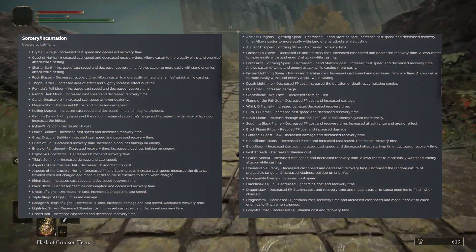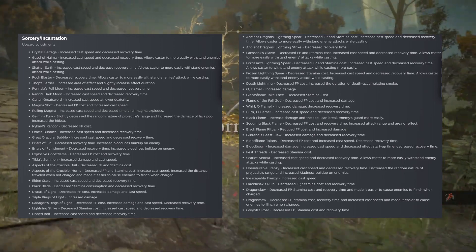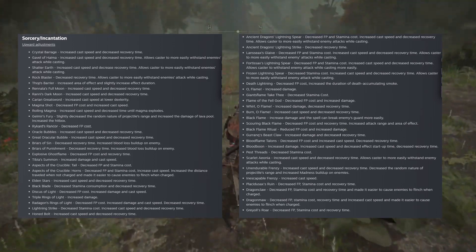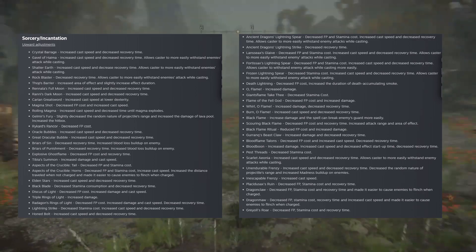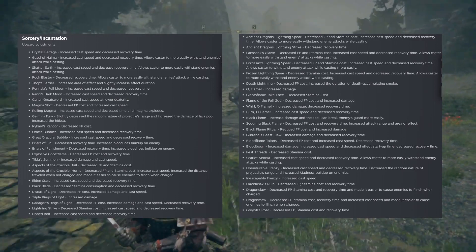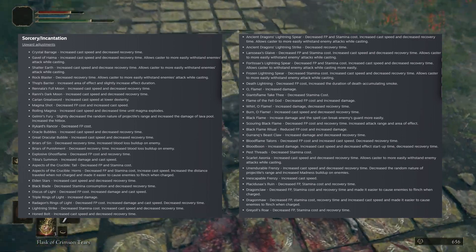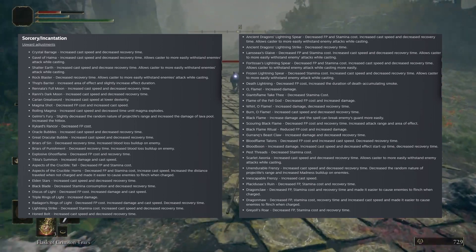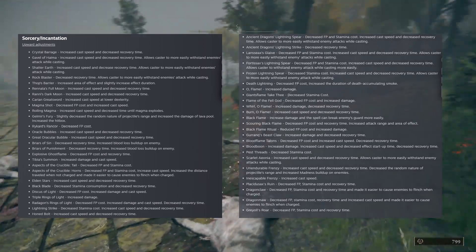In terms of sorcery and incantation, if you're a mage in this game, it's just buff city for you. There are so many things being buffed in terms of sorcery and incantation. I'm going to put them all up on screen and not read them all because there is a ton of them. Increased cast speed is a buff — it just means your wind-up for the attack is shorter. Decreased recovery time is also a buff. So tons and tons of things are just being buffed. You can pause the video to read them if you want.